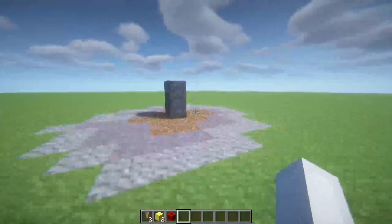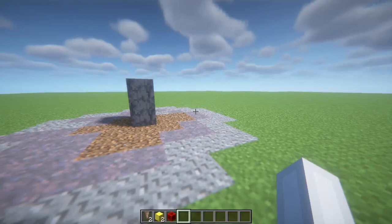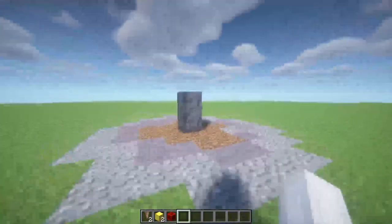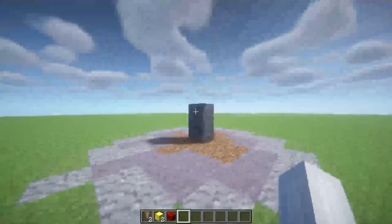Hello, today I'm going to be showing you how to summon Tyrona. The first thing you want to do is locate this basalt pillar, which you can find generating naturally.